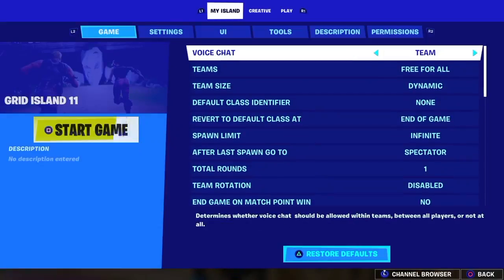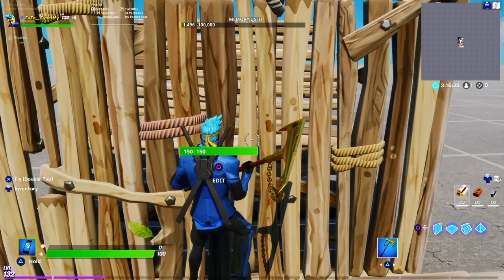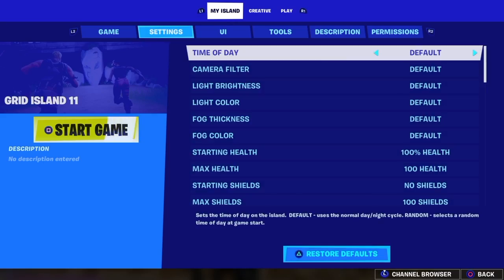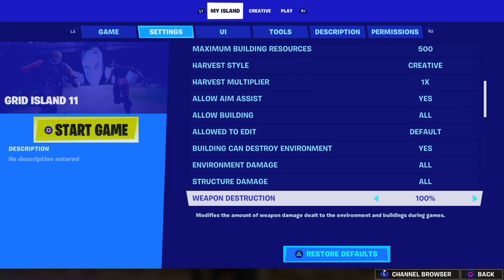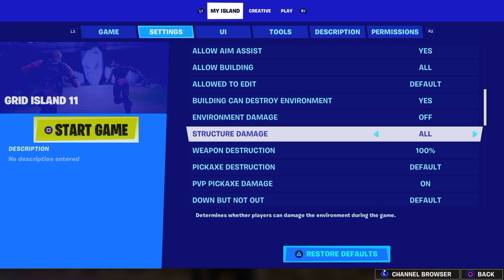First, you have to make sure that you do the setting. It's very important in the settings — you have to go to that place and set environment damage to totally off. If you don't do this setting, it won't work for you. You must turn it off.